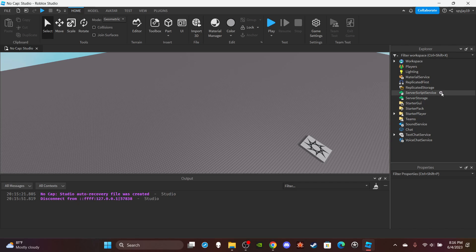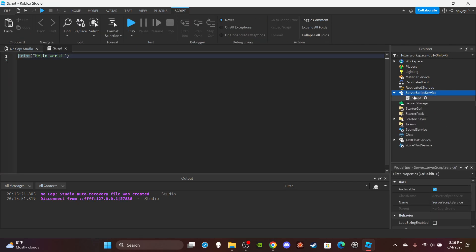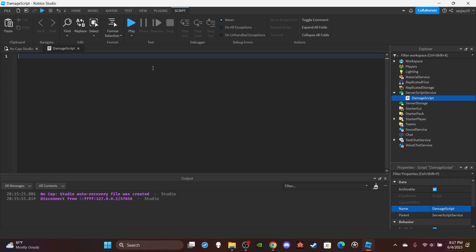Head on over to ServerScriptService and insert a script. You can name this 'DamageScript'. Delete the default print hello world as always.